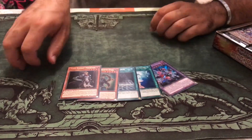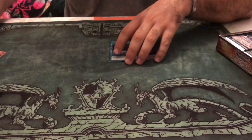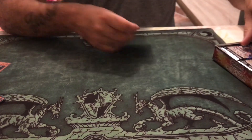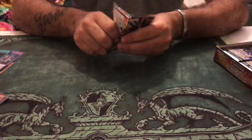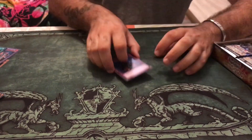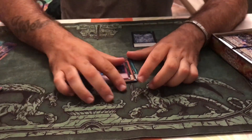Noble Knight! Nice. A couple of others too, that'll be nice. Pack number four — no Solemn Strikes as of yet. This is the one! Here we go — oh nice, Tornado Dragon, very nice.